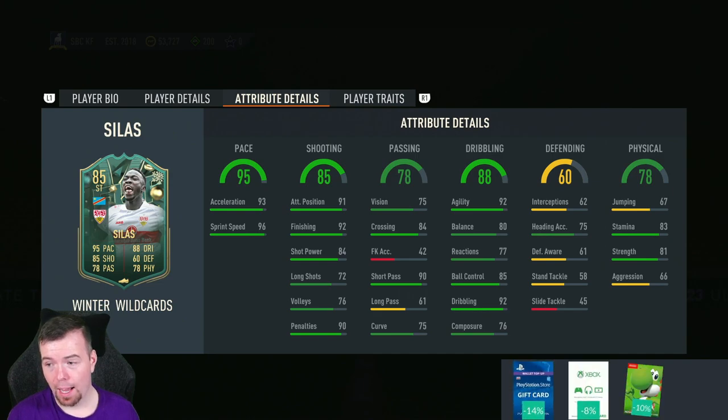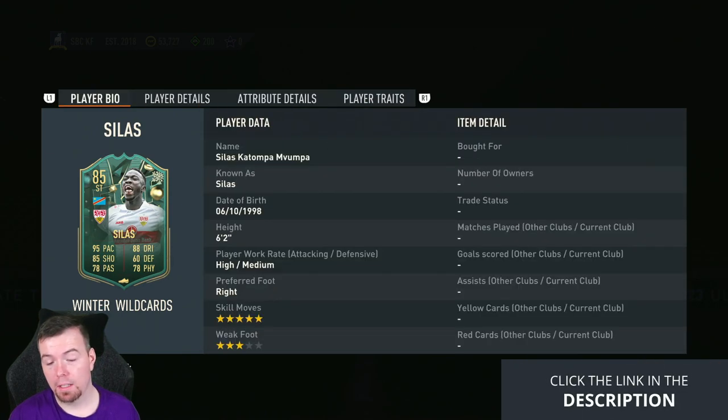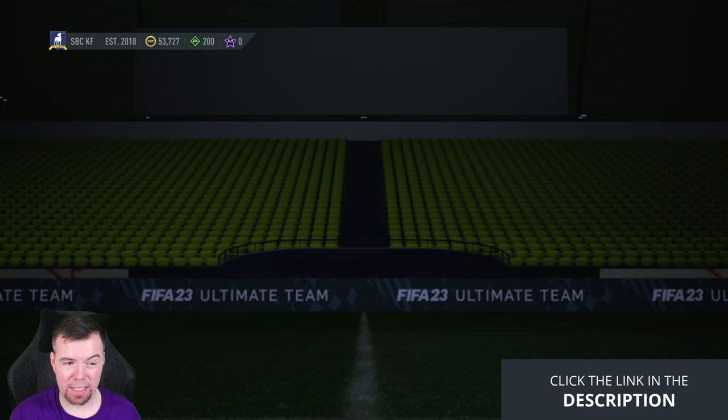Semi-decent defending stats apart from slide tackle. 67 jumping, 83 stamina — thought he'd have a bit more than that. 81 strength with 66 aggression. He does have the flair trait as well. It's not a bad card and it's not that expensive either, which is good to see.